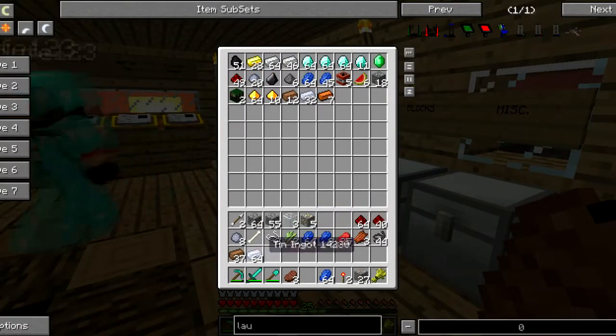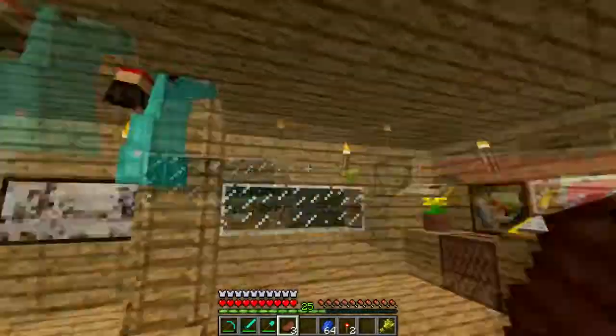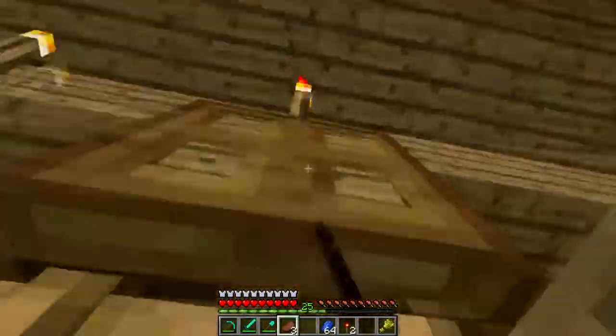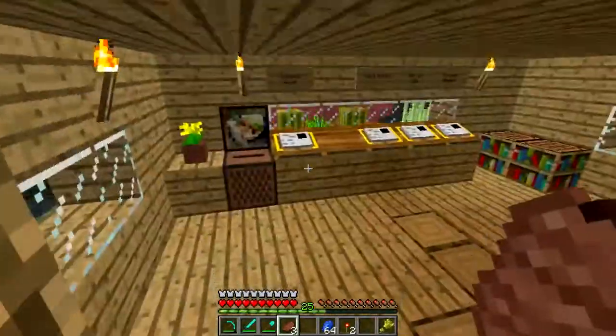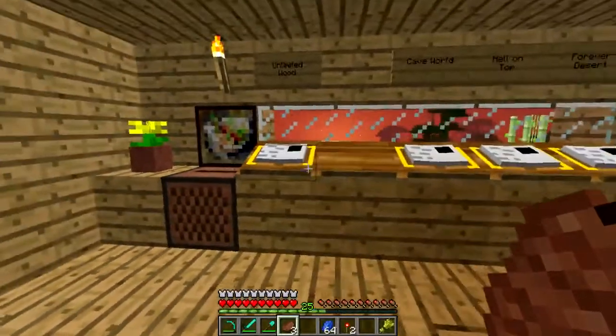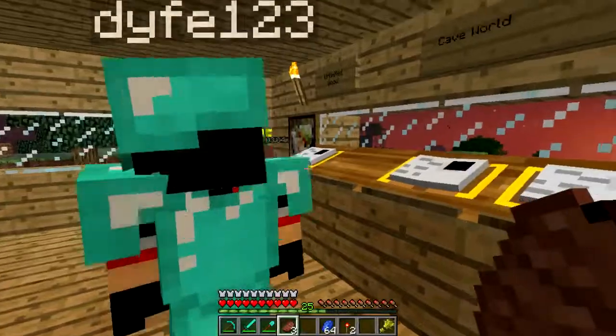Miscraft is a little overpowered for that reason, but it is super useful in this case where everything ICBM costs so much coal and iron. We have unlimited wood. I'll step through our ages — right here we have Forever Desert.